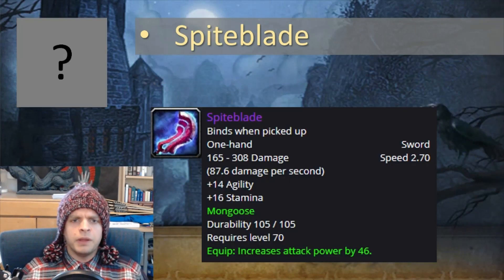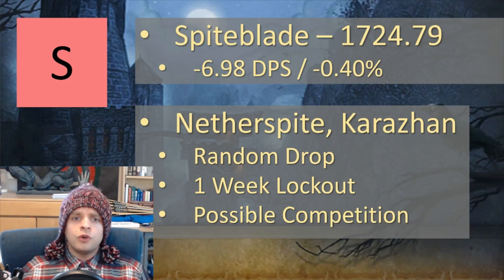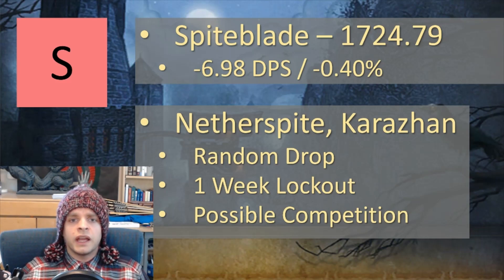Next is the Spite Blade, another S tier weapon that's only a fraction of a percent worse than your best setup. It comes from Netherspite in Karazhan. It's a random drop on a one-week lockout and you might have to roll against someone else for it. So you could get lucky, or you could wait weeks trying to get this item — you can't reliably guarantee that you will get it.